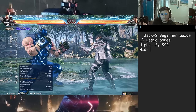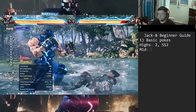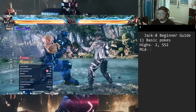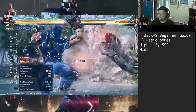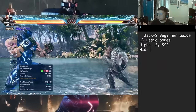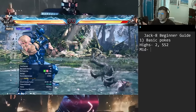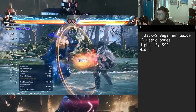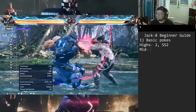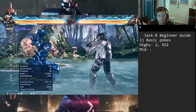On counter hit, df1 into 1 gives a full launch that becomes natural, and you can get a solid damage combo. Also, if they want to duck or keep pressing on the second hit, you can hit them and get a counter hit full launch. You have a bunch of options to catch mashing after df1. Just be careful — the extensions are duckable and punishable; one extension is minus 11, so be wary throwing them out.